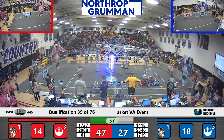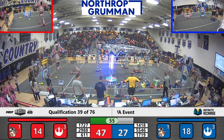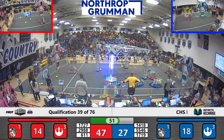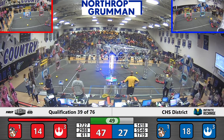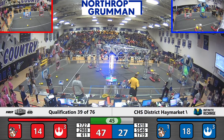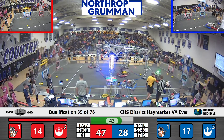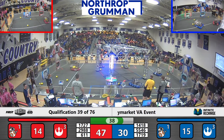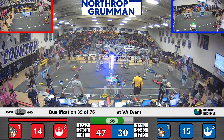Here comes Umbrella Corporation through the trench. They've got a full load. Bay Victus looking to line up to score high. Umbrella dumping their load into that lower port. 42 seconds left — 47-30 in favor of the Red Alliance. Still a very close match.